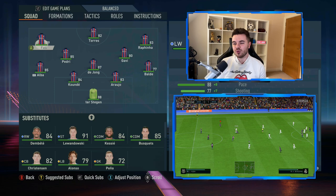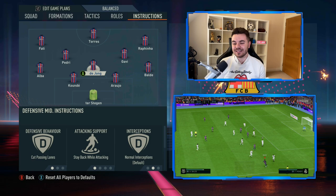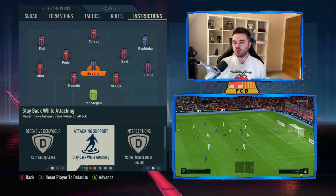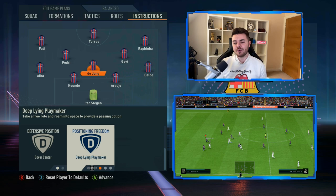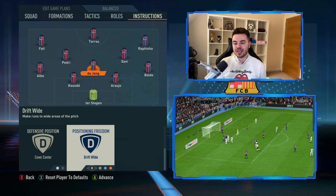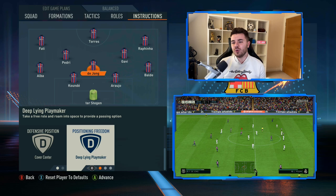Moving on to Frenkie de Jong playing the Sergio Busquets role — he's on cut passing lanes, a lane-oriented press. Attacking support is stay back whilst attacking — ultra important that he plays the role of anchor man and screens the back line as well as being that deeper-lying playmaker. Defensive position is cover center so he isn't dragged out wide. Positioning freedom is deep-lying playmaker, so he'll roam, drop into pockets of space, find areas vacated by the fullbacks, and really range around.